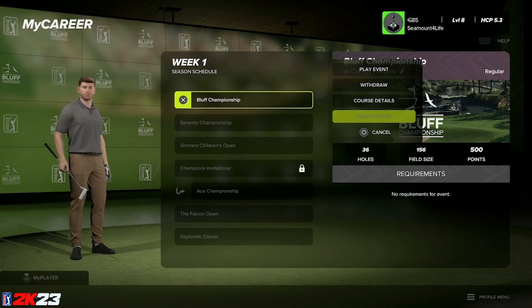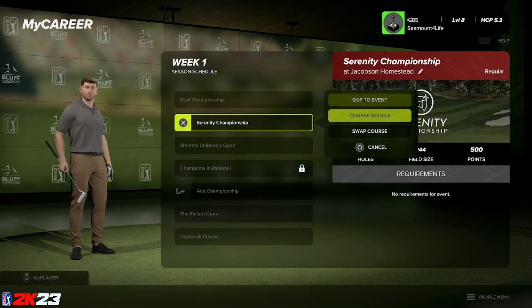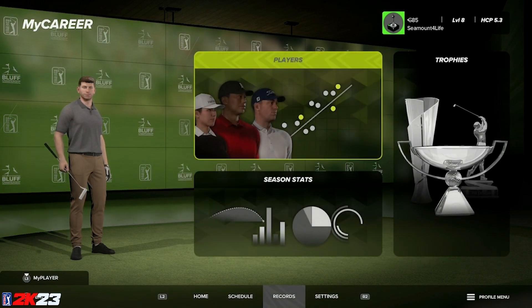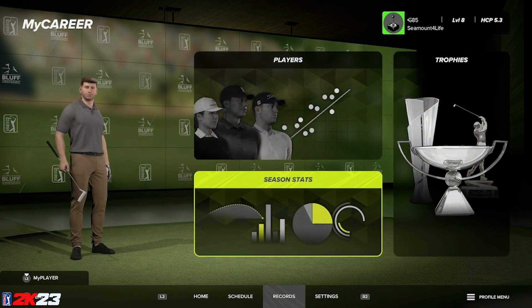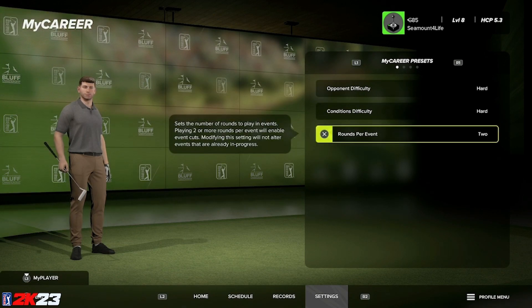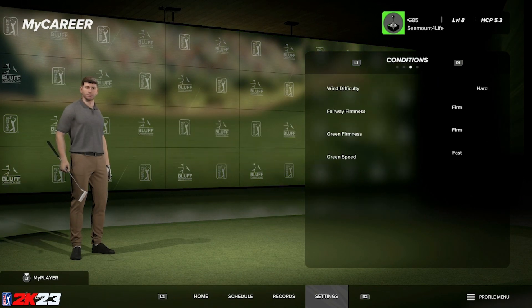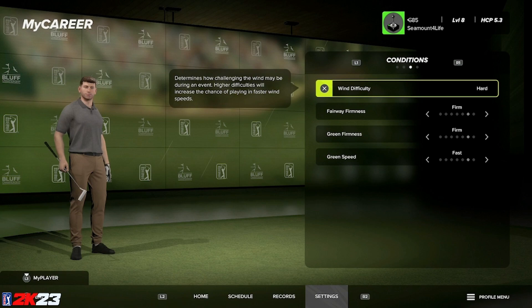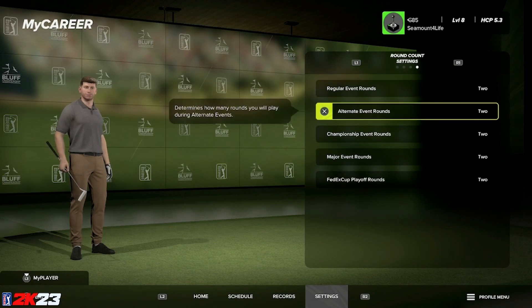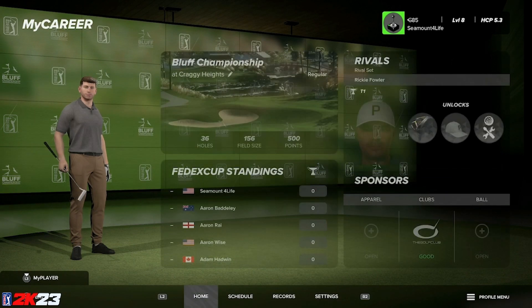From right here you can choose a week one event, go down to swap course, and that takes you over to the 2K approved courses to swap out. Remember, you can only swap the filler courses — you cannot swap the licensed events. Next we'll swap over to records: player records, season stats, and your trophy room. And then finally settings — you can change these at any time. Opponent difficulty, conditions, AI scoring, all of that. You can even separate the different round counts, which I think is pretty cool.